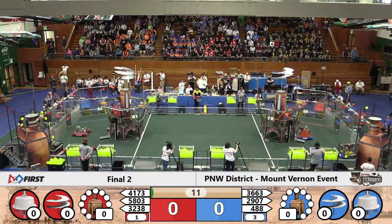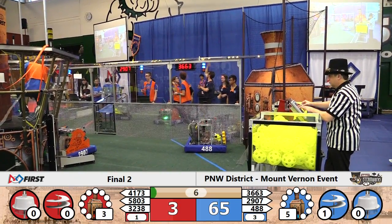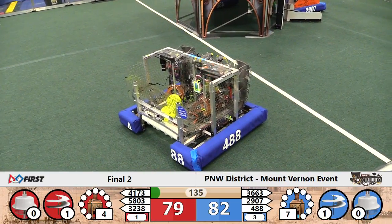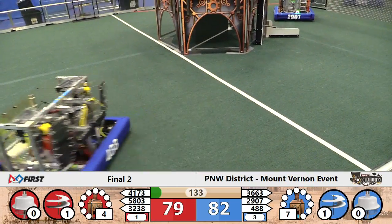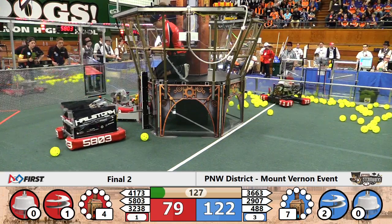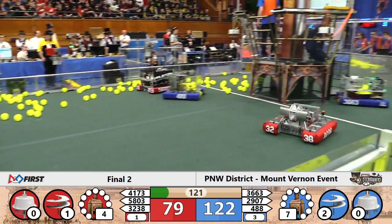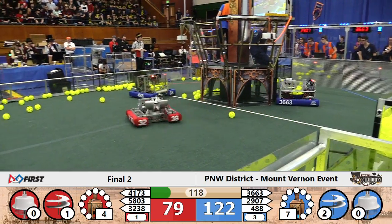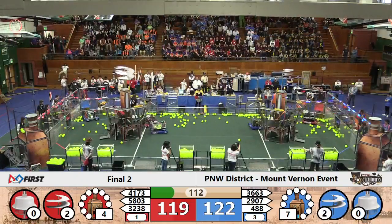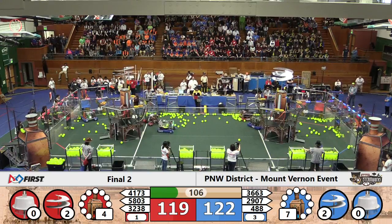Here we are in final match number two. Accuracy with the ball — fuel particles going into that high boiler — we have on both airships the rotor turning in the middle to make sure that airship is off to a good start. 82 blue, 79 red, as we move into the match. 488 spilling fuel out on the floor, getting in everybody else's way. A little bit of defense — 484 and 88 slowing down movement across the middle of the field, slowing down those red gears moving back to the red airship.